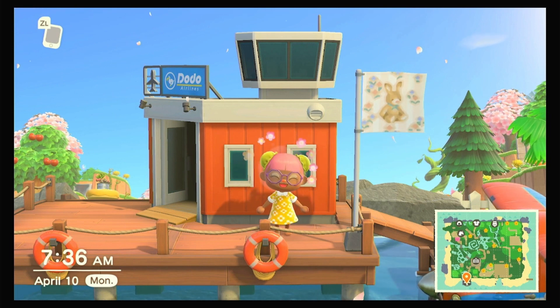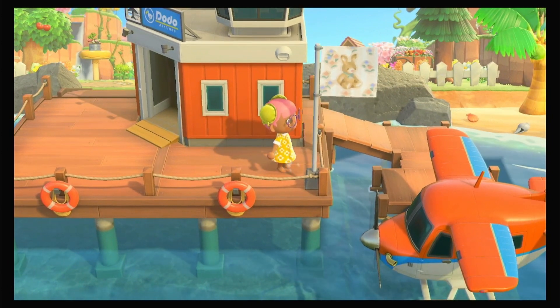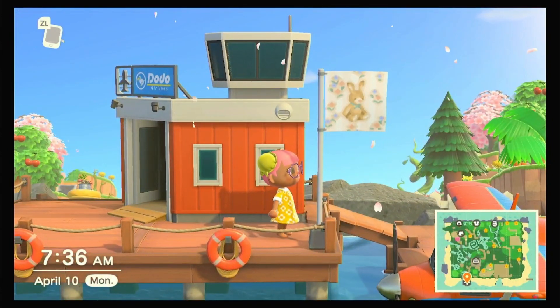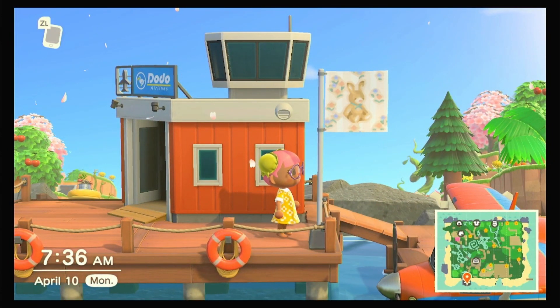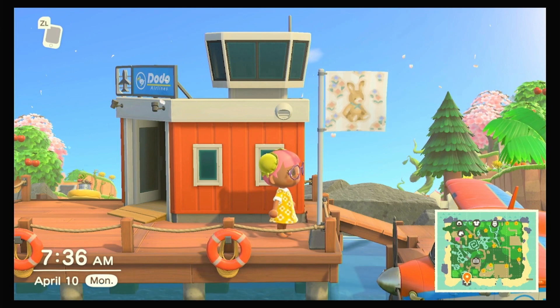Just so you guys know in advance, the beaches and my house are not decorated. So let's get started. First, let's just look at this cute little flag — look at that. It's so cute, and all of the codes that I use on this island will be in the description below if you want to check it out yourself.